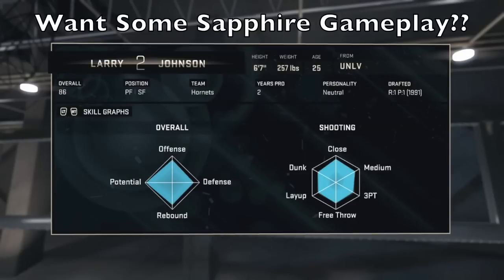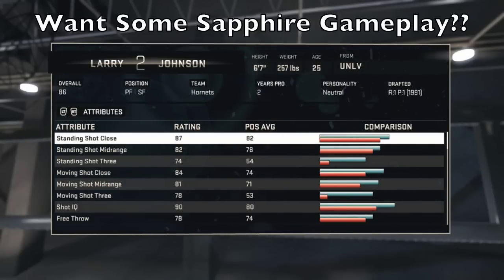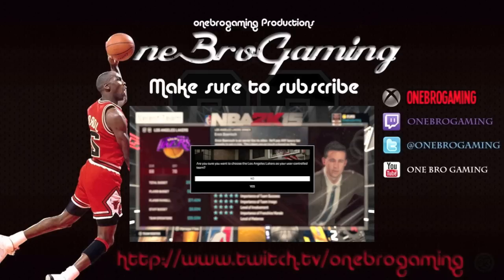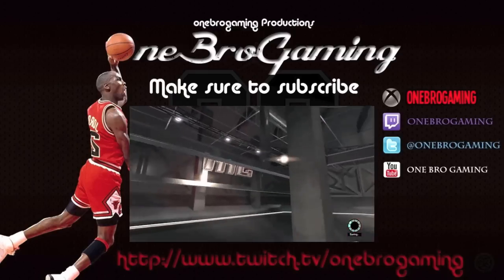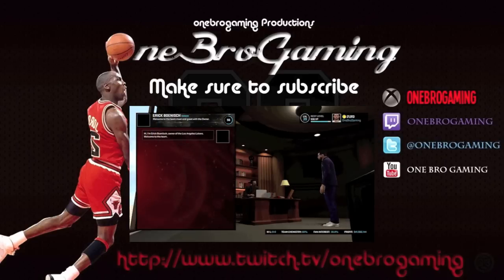Overall, Larry Johnson 86 — good card to be working with. But that's it for this video. Make sure you guys comment down below if you want to see an All Sapphire Squad gameplay video. Make sure you guys leave a like and subscribe so you get to check out some more of my videos, especially the Sapphire Collection videos. Make sure you guys click the link on that video for some Los Angeles MyGM episodes.